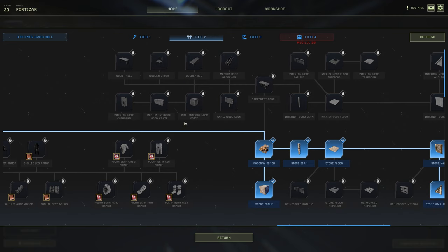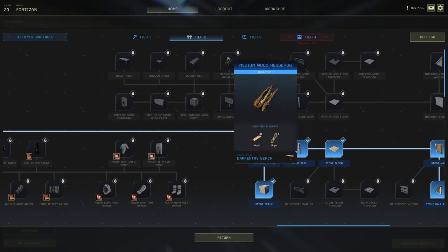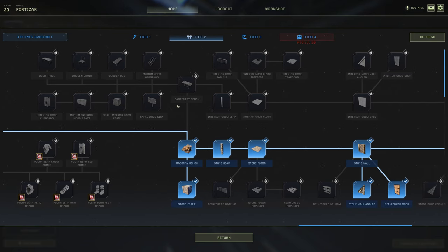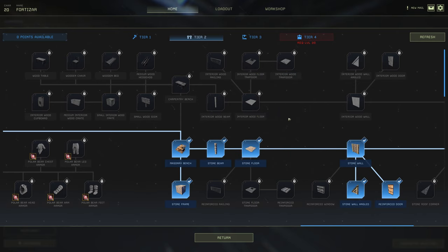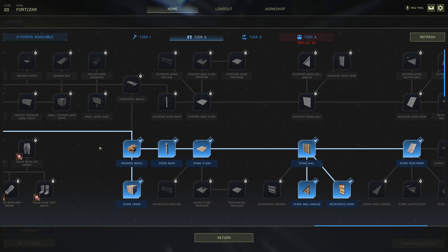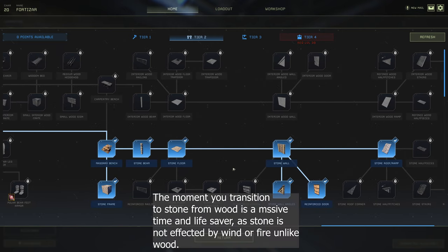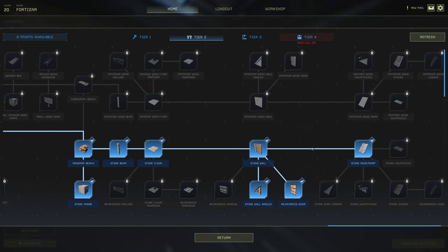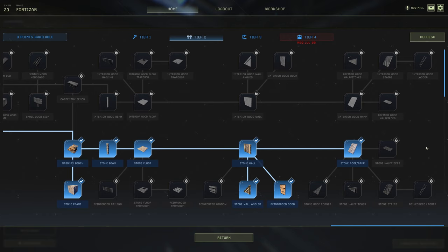All the carbon bed set items like wooden beds — I never bothered with them; they're more for outposts. Interior stuff looks nice but it's a waste of blueprint points from a solo player's perspective. The masonry bench is 100% a must — this is where you build all your stone stuff. From it you want the stone frame, stone beam, stone floor, stone wall, stone roof/ramp, stone half wall angled, and reinforced door. You do not need to unlock anything else — these are the must-have stone pieces.